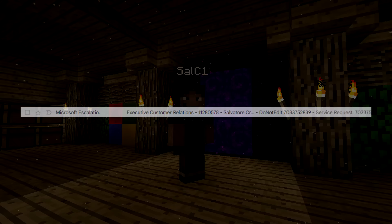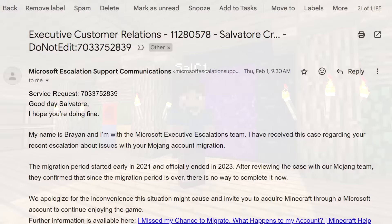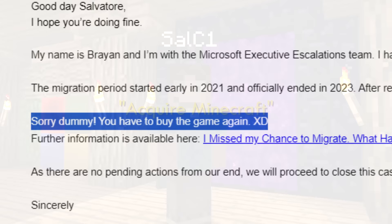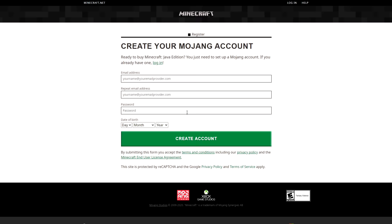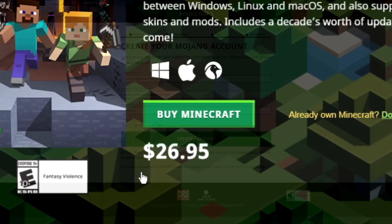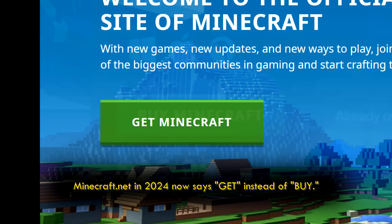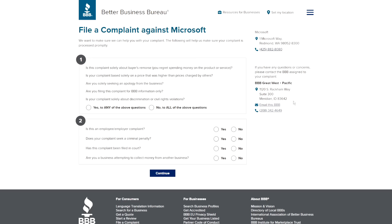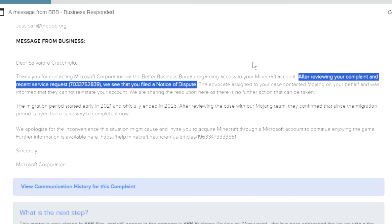I got an email response from Microsoft. Did I find the secret way to get my account back? Of course not. Just another cookie cutter corporate response telling me that the migration period had ended. And just to put the cherry on top, they said: "We invite you to acquire Minecraft through a Microsoft account to continue enjoying the game." Acquire Minecraft? Why don't you just say sorry, dummy, you have to buy the game again — even though I already completely paid for this game just over three years ago. I was obviously not happy with this response, so as a last ditch effort I sent a Better Business Bureau complaint, which Microsoft also responded to, even referring to the notice of dispute I sent earlier and just copying and pasting the original response.